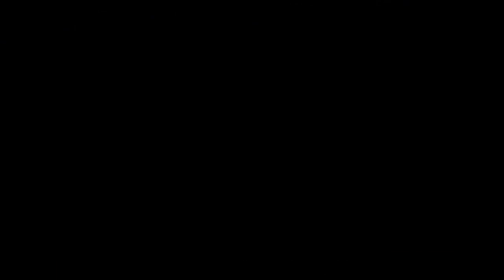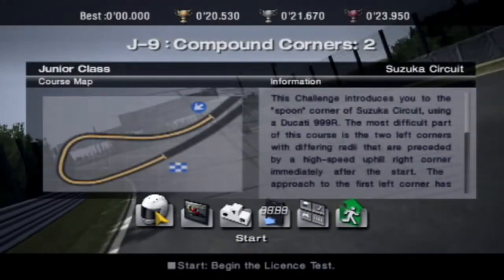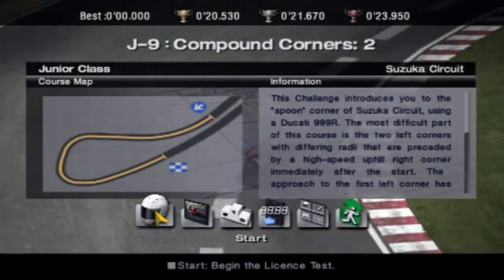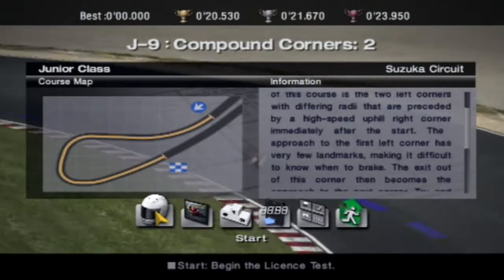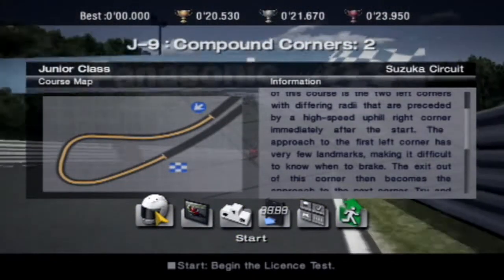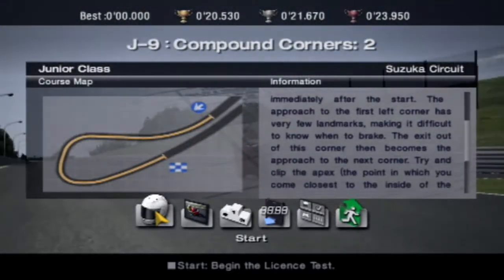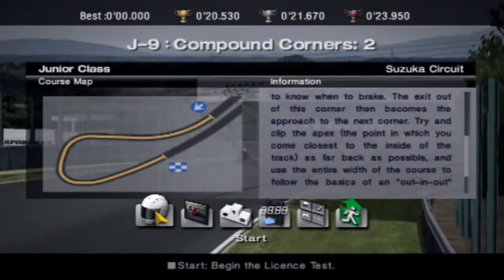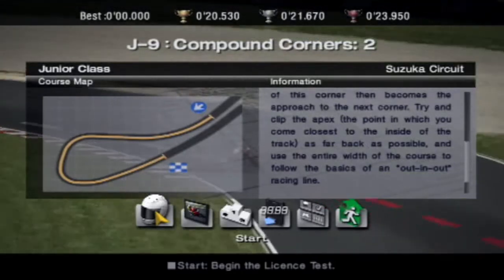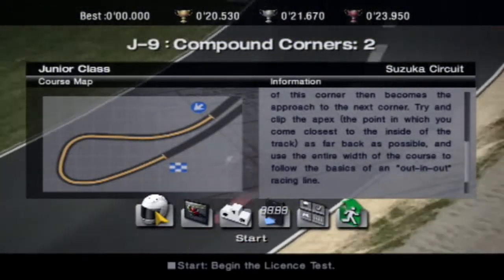Very nice. On to the final two — we got one more and then the graduation class. This is compound corners 2, the spoon corner of Suzuka circuit using a Ducati 999R. The most difficult part is the two left corners with different radii that are preceded by a high speed uphill right corner after the start. The approach to the first left corner has very few landmarks, making it difficult to know when to brake. The exit out of this corner becomes the approach to the next corner. Try and clip the apex as far as possible and use the entire width of the course to follow the basics of an out-in-out racing line.